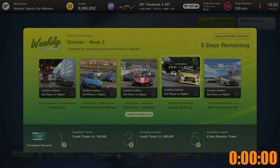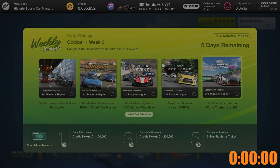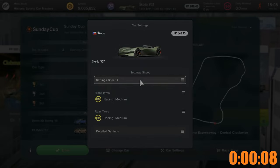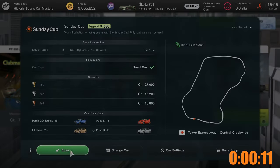The fourth event is the Nissan GT-R Cup at Deep Forest Raceway. And finally we have the World Touring Car 800 at Circuit de Saint Croix. We can use any road car for the first event, so we will use the Skoda VGT.